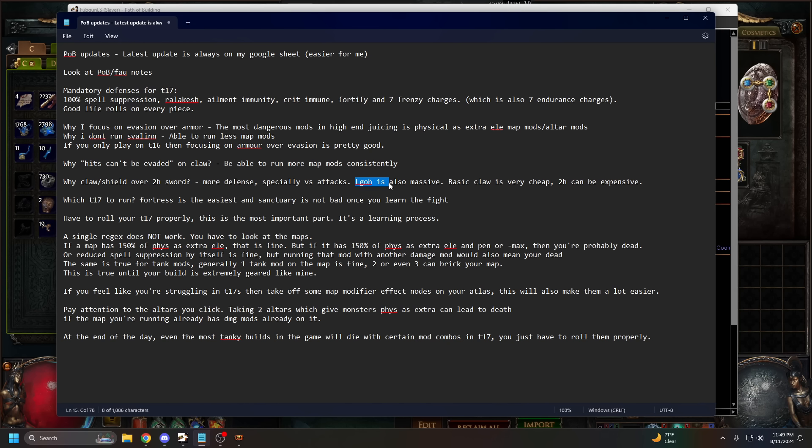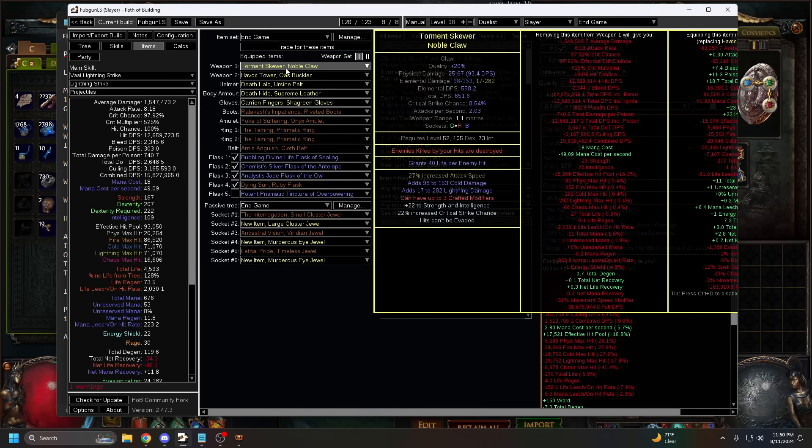Life on hit is also extremely good — it makes you feel very tanky. A basic claw is also very cheap. A two-hander isn't really worth running until you have the enchant for double weapon damage, which is expensive. The sword bases go for 60+ divines, while the claw in my POB costs at most around 20 divines, and can be crafted for much cheaper than that.